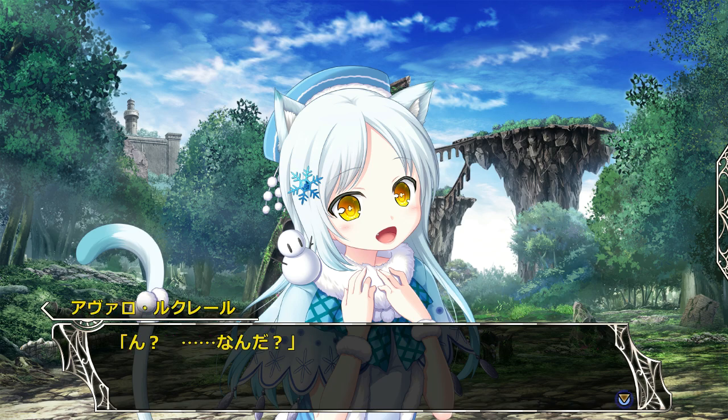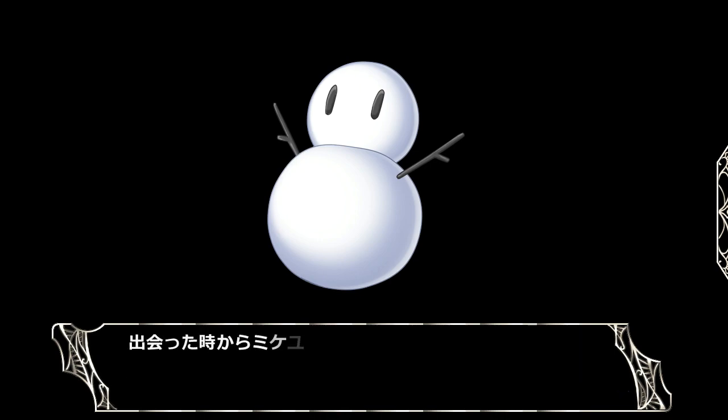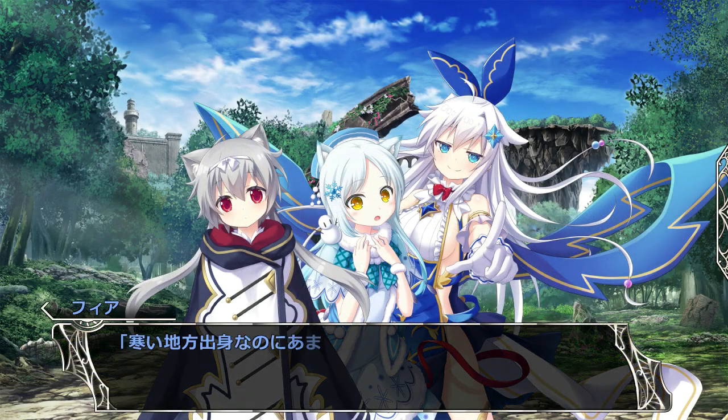Mikio has a different idea. Around Mikio there are always these snowmen - they're always following around, doing little things for her. Avaro speculates that there's some kind of tsukai-ma, or familiar spirits. Well, naturally they'd be cold.